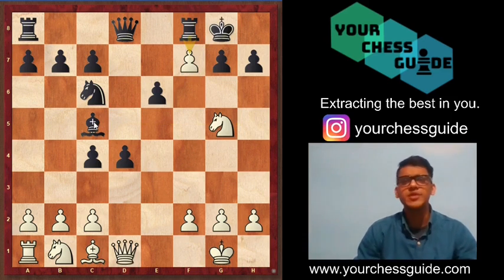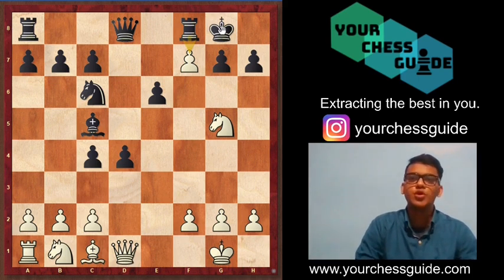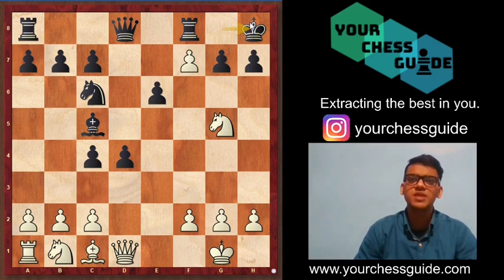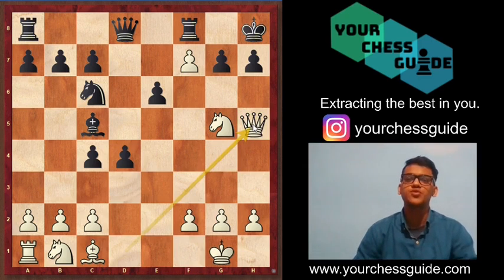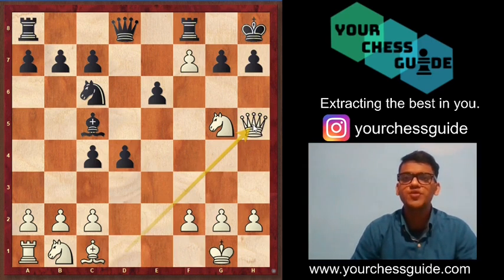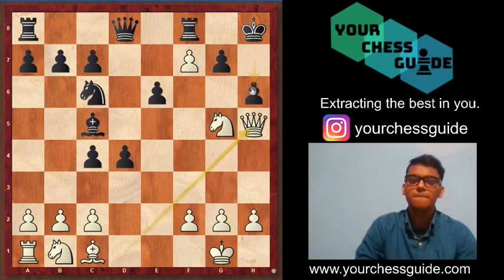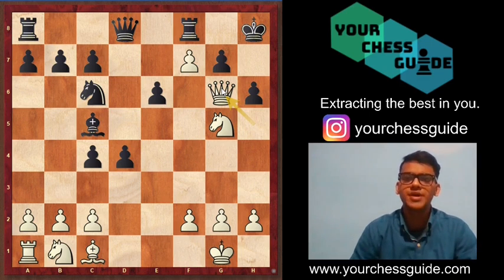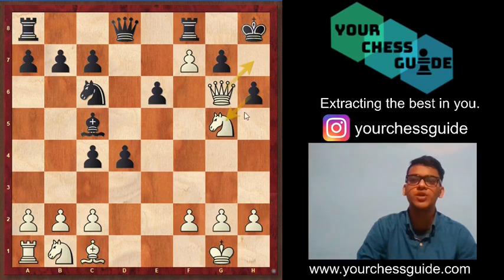After f7, black cannot take with rook into f7, so the only option left is king h8. There are no black pieces on the kingside to defend the king. Queen h5 threatens mate on h7 — all black can do is play h6. Now you play queen to g6, threatening two types of checkmate: queen h7 mate, or if the knight is removed by hxg5, queen h5 leads to mate.